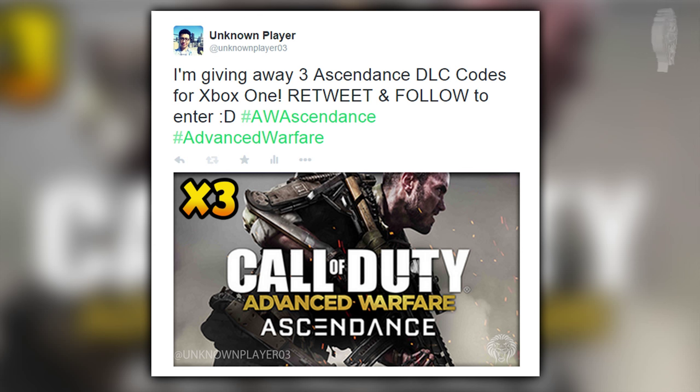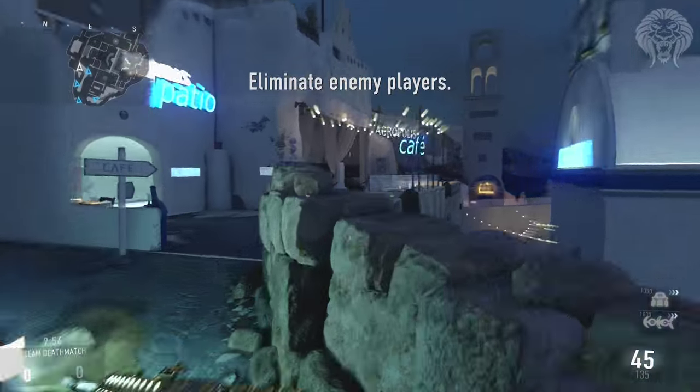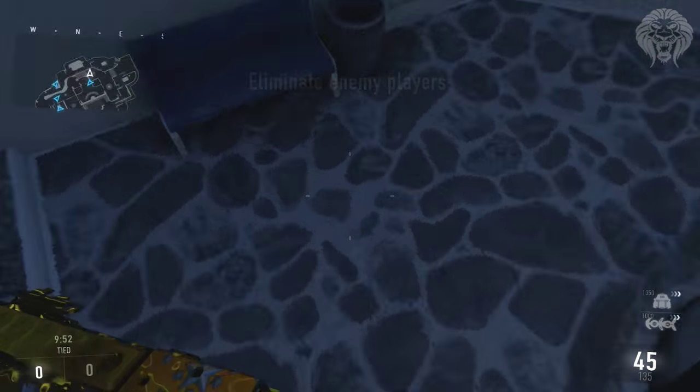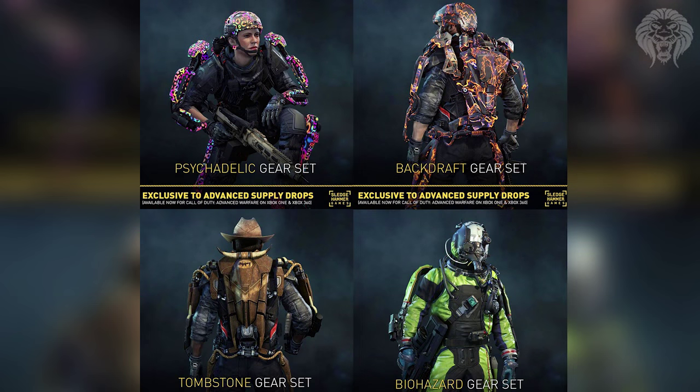Stay tuned on my Twitter, but today we're going to talk about new armor sets. We've got some very cool stuff coming soon and some stuff available right now. Sledgehammer have officially announced four armor sets to be in supply drops. These aren't purchasable — they're not personalization packs like micro DLC. They're only available in supply drops. Right now, if you open a supply drop on Xbox 360 or Xbox One, you have a chance to get this gear.